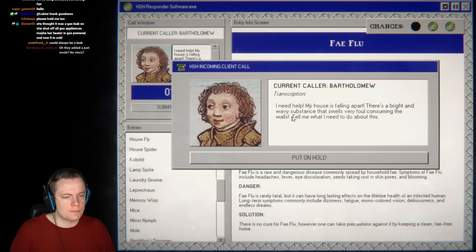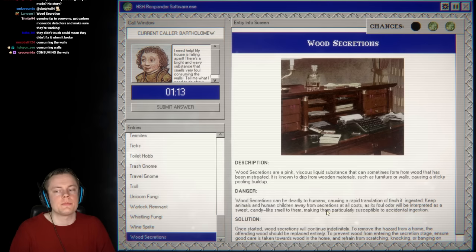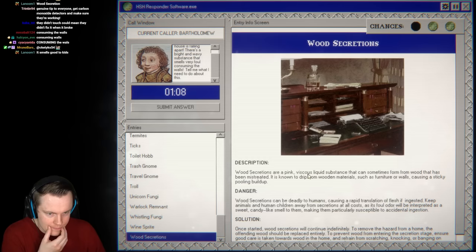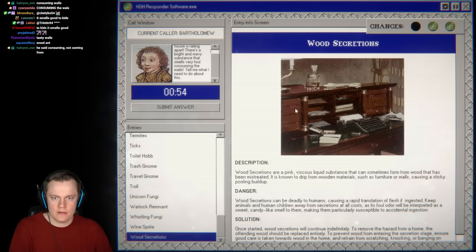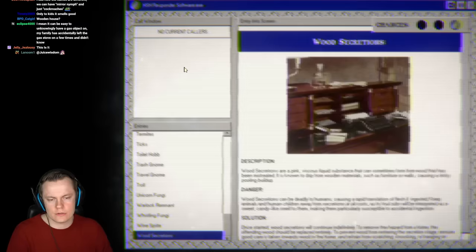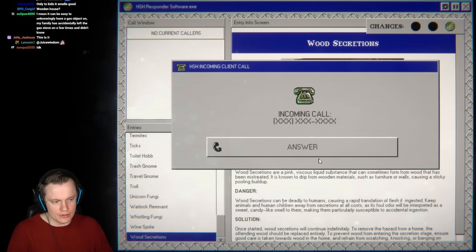Next call: house falling apart, bright wavy substance with a foul smell coming from the walls. Wood secretions? But wood secretions smell good — or do they smell foul for adults but good for children? It's consuming the walls. We say wood secretions. The only difference from another entry was they don't eat wood. Very tricky — these two entries are so similar.